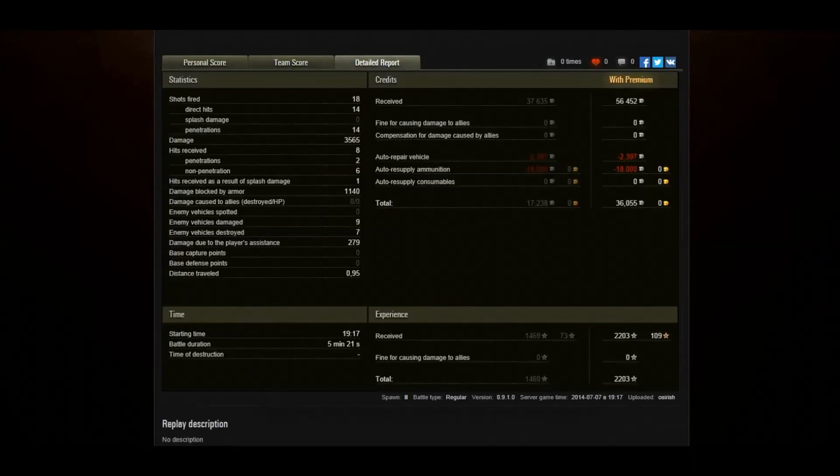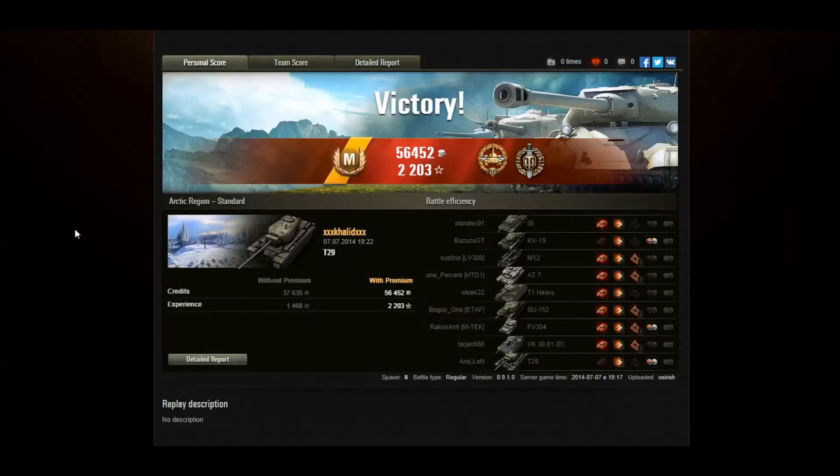Khalid, well done. He fired 18, hit 14, and penned 14. Unfortunately the gun on the T29 is not the most accurate, and he was going for some precision shots on enemy cupolas — the gun did misbehave for a few of those. But he took 8 hits and blocked 1,100 damage with his armor. He damaged 9, destroyed 7, did 279 assistance damage, and earned 36,000 credits for that game — 2,203 XP with a premium account, no bonuses thrown in. Two very similar games in two very similar tanks, advancing down one flank and basically decimating all the enemy tanks in front of them.